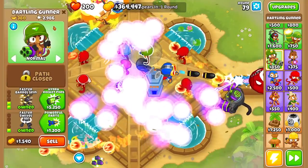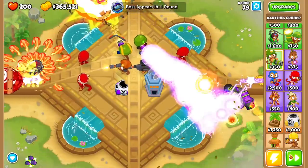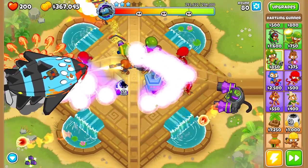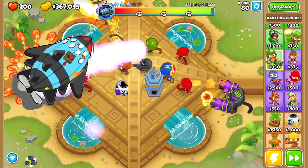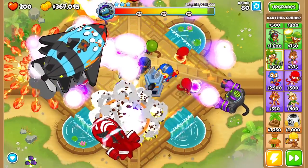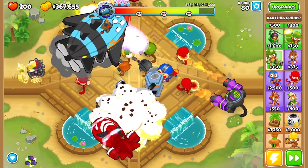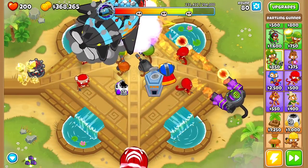I literally just got it and it already has over 3,000 pops. Let's speed this up — let's get to the next level of the Vortex and see how easily we can take it down. The Vortex spawns from the left entrance and this thing has 294,000 health. Oh my God, that is a lot more than I was thinking. I think we need to use this dartling gun — the MOAB domination one. Oh my God, it's speeding up the MOABs so fast. Look at the BFB down there — this is way more terrifying than I thought. I think we have to get extra popping power right here. We have to be quick about this.